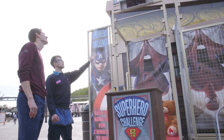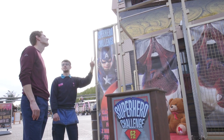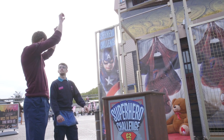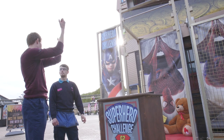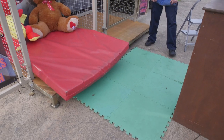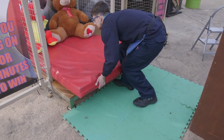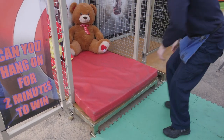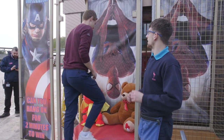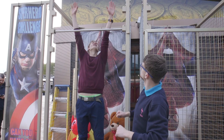The guest can only hold on by their hands and must do so in only two ways: either both wrists facing forward or both facing backwards. They cannot have them facing opposite directions. Always make sure that the safety mats are in the correct position before the guest can play. Once you are happy for the guest to play, ask them to step on the mat and raise their hands. This will give you a better idea of where the bar should be.